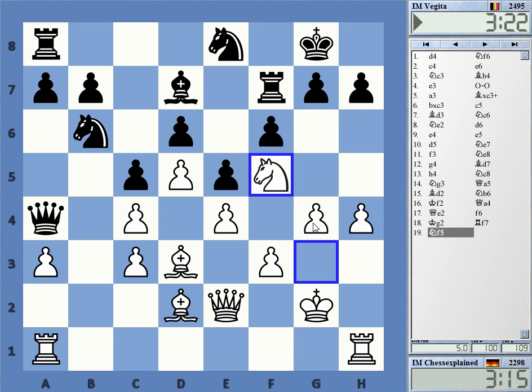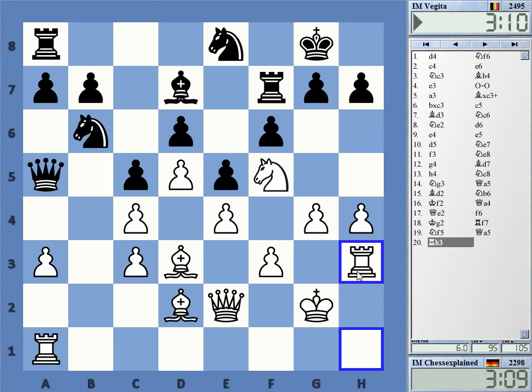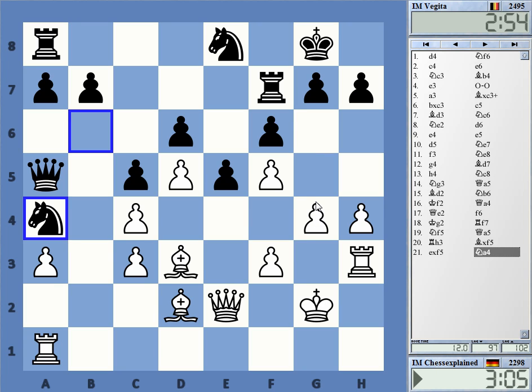The question is how to proceed here. Knight f5 is one possibility, g5 is a move — various good ideas. One problem sometimes in this closed structure: if you let all your knights exchange, you have the bishop pair but it's not so clear what the bishops are actually doing. Must be cautious with allowing exchanges like that. I still didn't see a way to prevent it, but it's okay. G5, rook g3 is the idea.